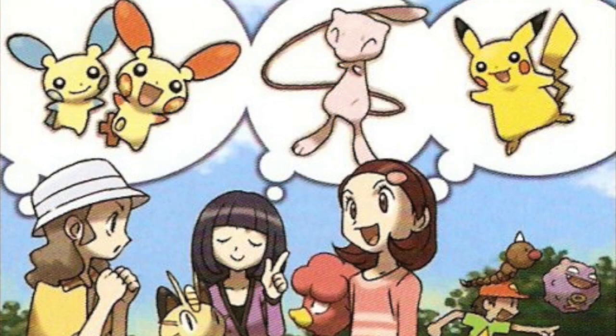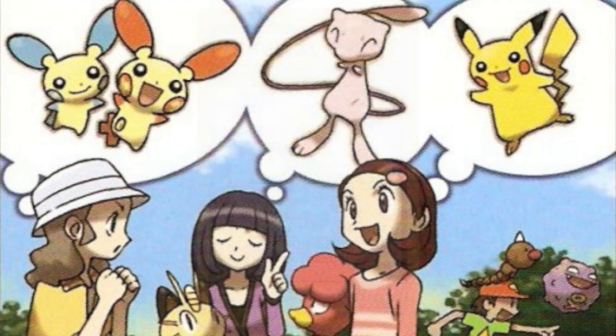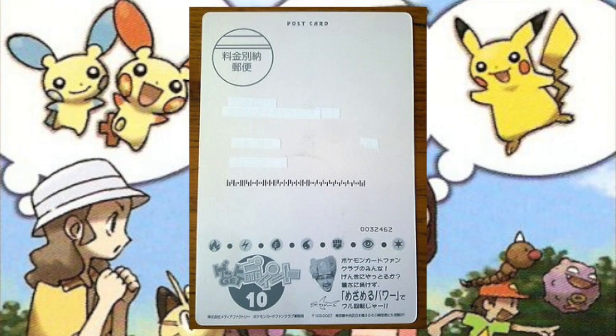In 1999, if you were a fan club member in Japan and you had accrued over 100 points, you were sent this jumbo card in the mail, which was really just a giant postcard. If you flip it around, you don't see the normal card stock back you would for a TCG card. Instead, you had this postcard that you could fill out and return, and if you returned it, you would get an additional 10 points added to your account.